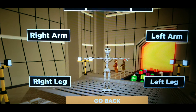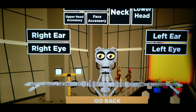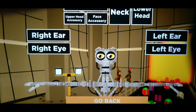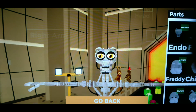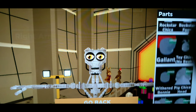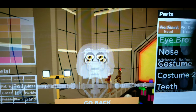Specifically, I'm going to show you how to make Shadow Freddy, or should I say Withered Shadow Freddy. First, go to the head and click on head. You'll see it says 'Upper Head' at the top. Scroll down and you'll find the option called Withered Freddy. Don't mind the Siren Head option if you see it - just click on Withered Freddy.